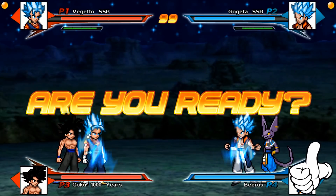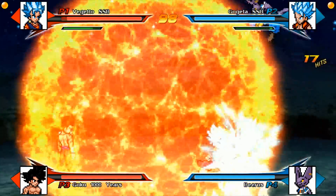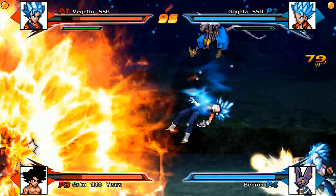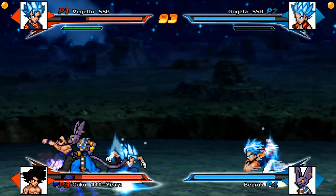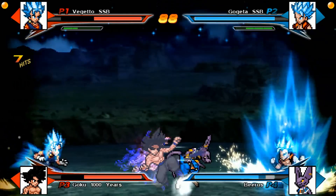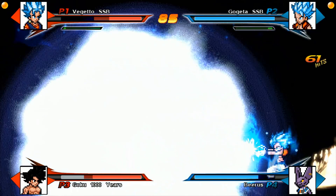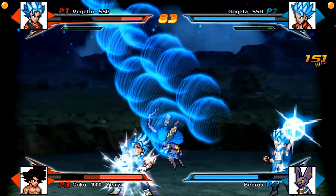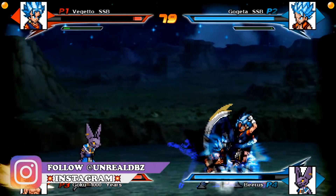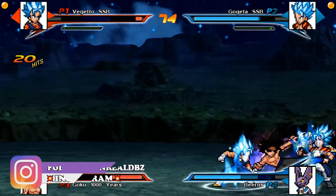The game is tied right now. Here we go — the tiebreaker between Ultra Instinct Black and Vegito versus Beerus and Gogeta. For a split second, Black was not affected — that was crazy. I know we're gonna create lots of Vegito versus Gogeta debates in the comments. If you guys want to see more of this, just let me know — I'm trying to do different things for the channel and this is definitely something I want to introduce to you guys.